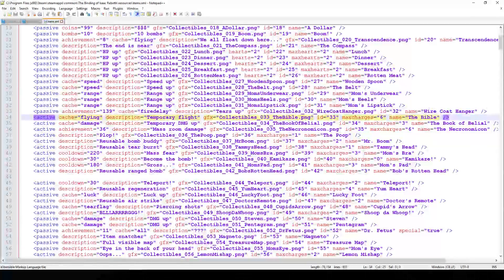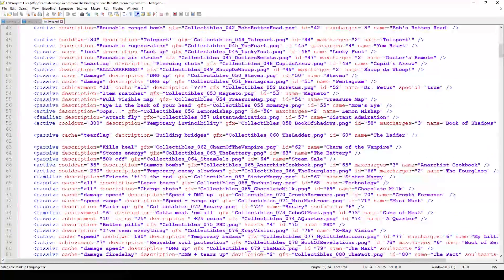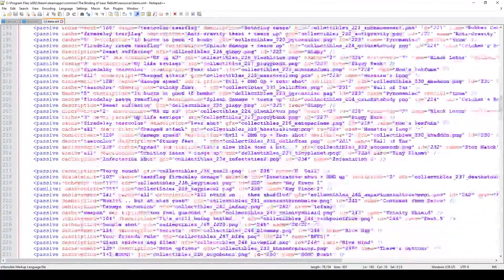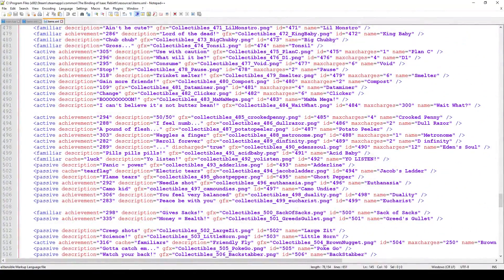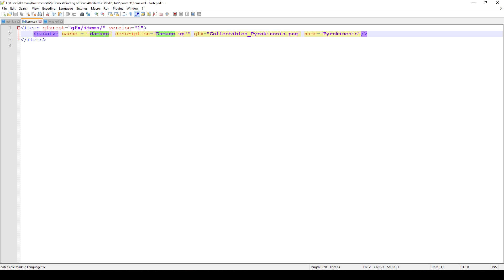This file is not only useful for seeing which cache stats exist — you can also see how to add cooldowns, and if you scroll down you can see familiars, which I don't know how to use yet, and trinkets. At this point there are a lot of mods on the Steam Workshop that provide examples, so if you want to learn just download the code and play around with it.